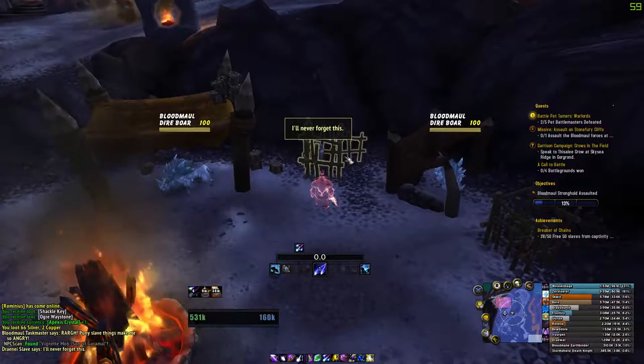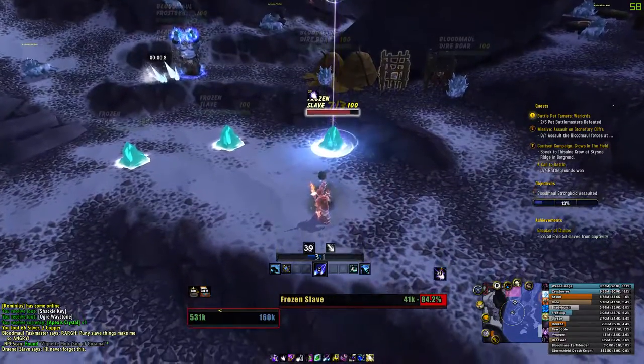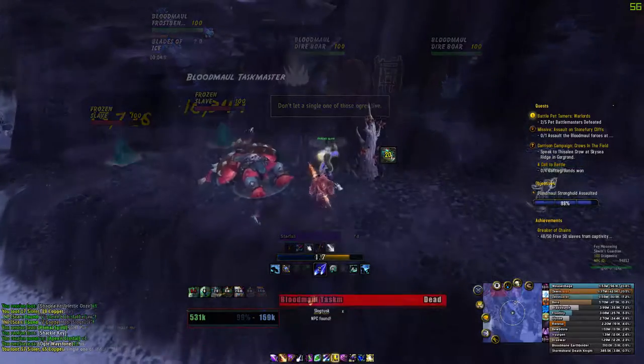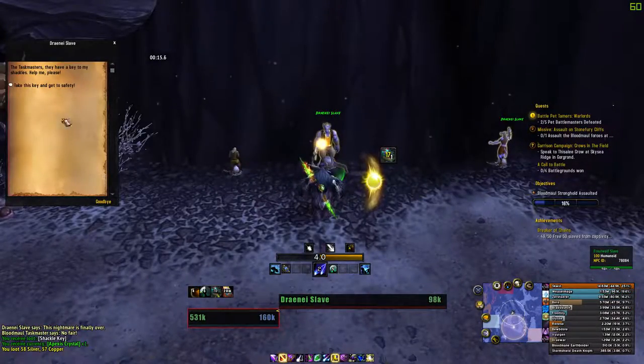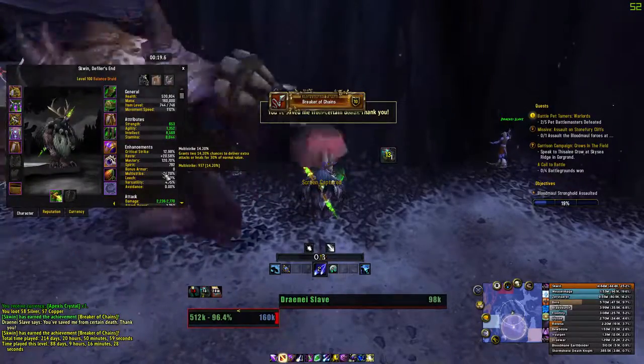You have three options: the first one is the cage, the second one is the ice tomes, and the third one is going to be the slaves that are in chains. You can get the key by killing the big Uggers that are running around. Remember that this achievement requires 50 slaves freed.